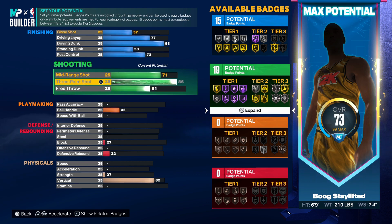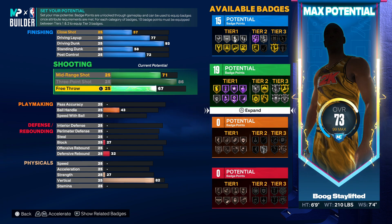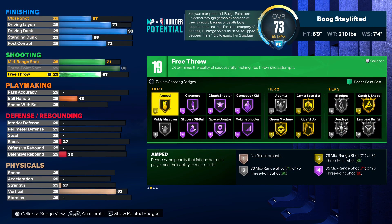You want to max this three out, go 86 right here - this is giving you hall of fame claymore. That's fire to have as a 6'9", especially when you're playing off ball at least sometime. You're getting claymore in tier one - that's always a fire badge. You're rarely gonna miss catch-and-shoot shots. Free throw we're putting up at 76.